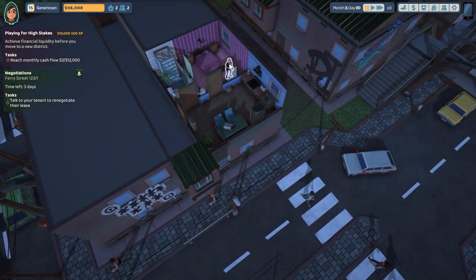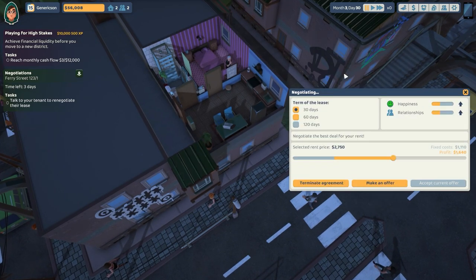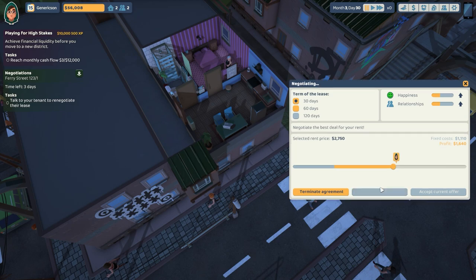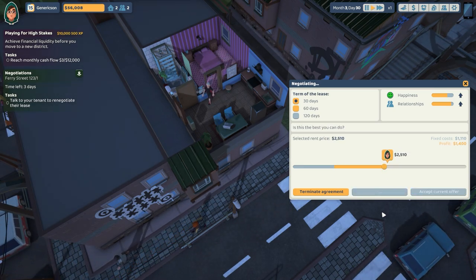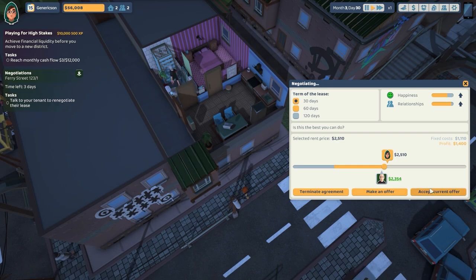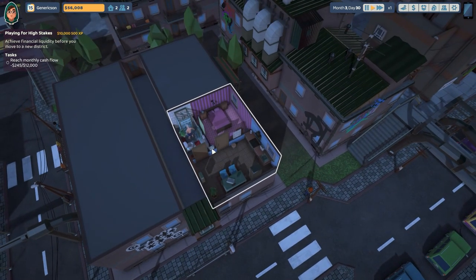I have a task that says talk to your tenant to renegotiate their lease — negotiate a lease extension. I can make an offer or terminate the agreement. I'll make an offer, and they counter — so I'll make another offer to see if we can come to a better deal. We'll accept the current offer and that's done.